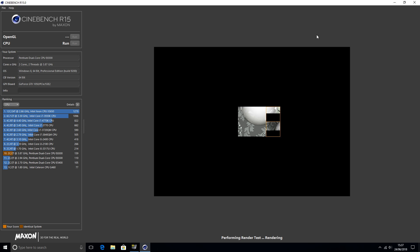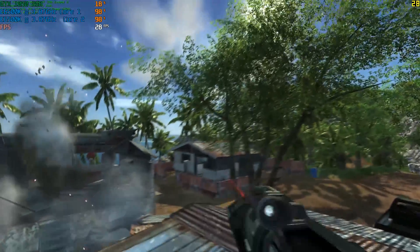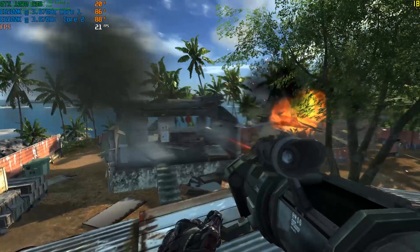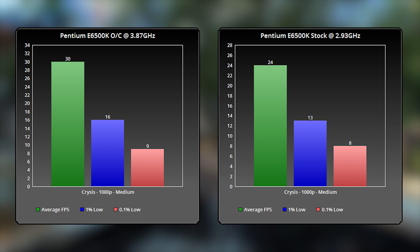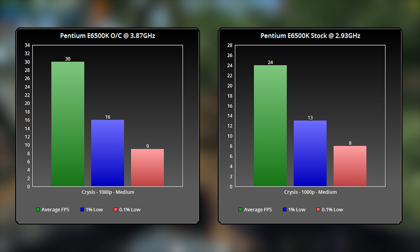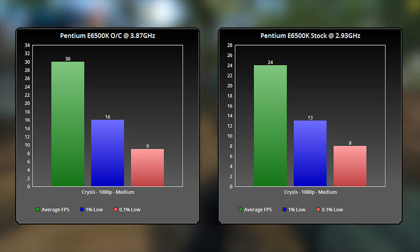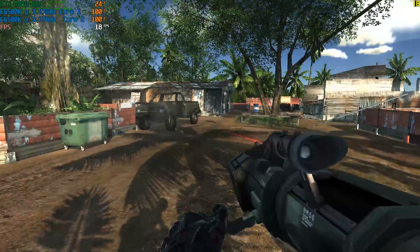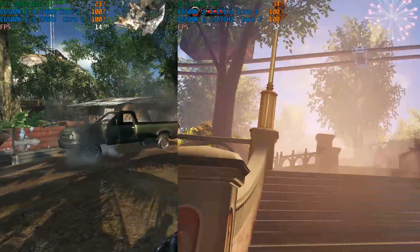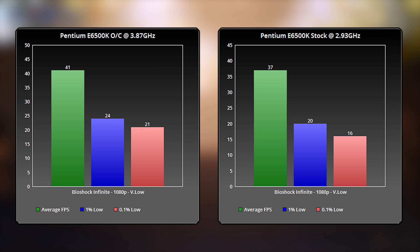Restarting at 3.87GHz, I jumped into a few game benchmarks. I ran the Crysis in-game CPU benchmark first, and the overclock helped me cross the line from unplayable to playable, averaging 30 frames per second. The 1% and 0.1% low figures indicate some stutter, which as you can see were picked up in the recording, though it's a nice improvement over the average FPS at stock. Bioshock Infinite also benefited from the multiplier increase, albeit we still had to run the game at very low in order to see playable frame rates.